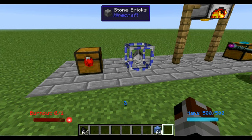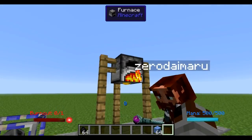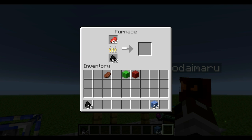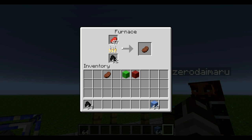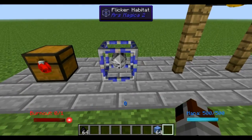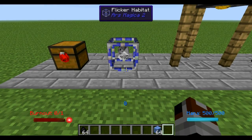Some of you may have noticed that the Flicker system moves items around kind of slowly. There are ways to both increase the speed at which it moves items as well as the quantity of items that are moved, and it's a relatively simple process involving a multi-block structure around your controlling Flicker habitat.